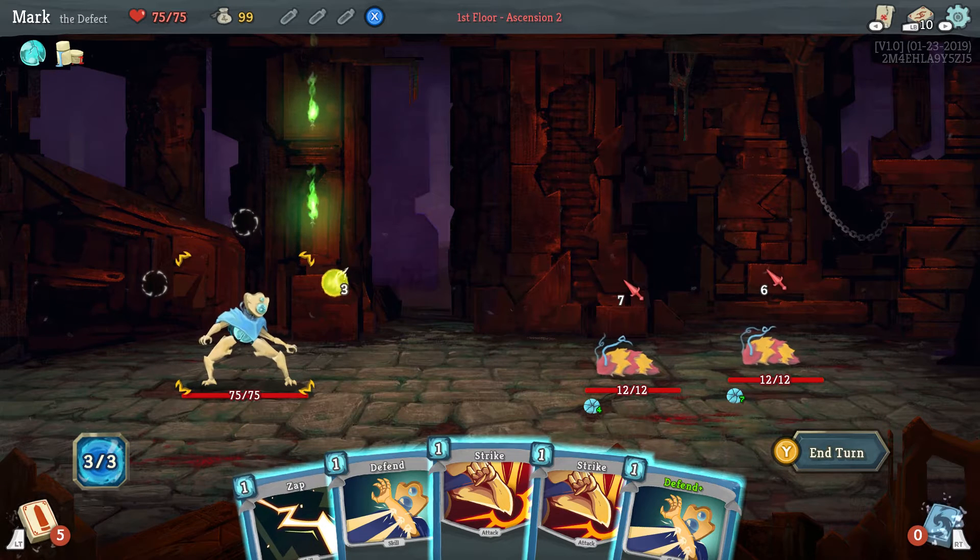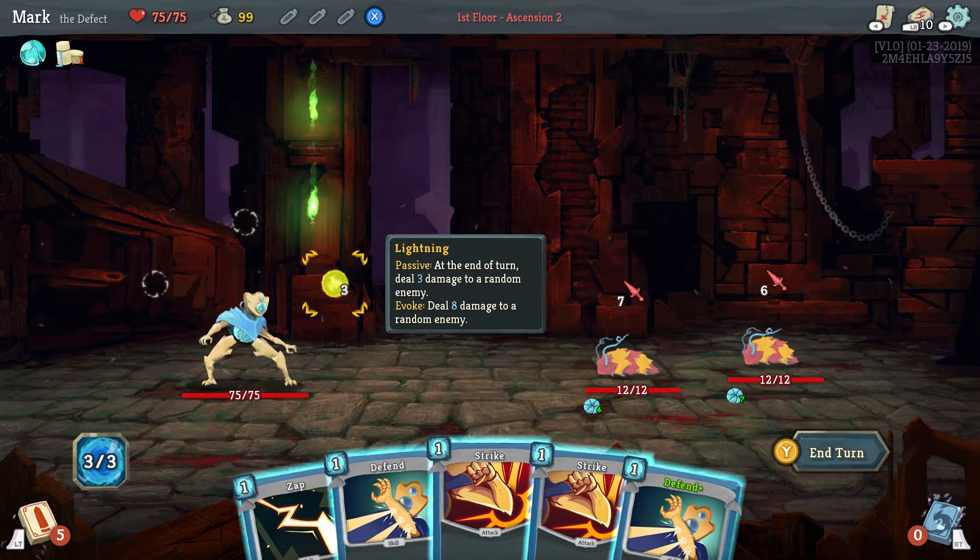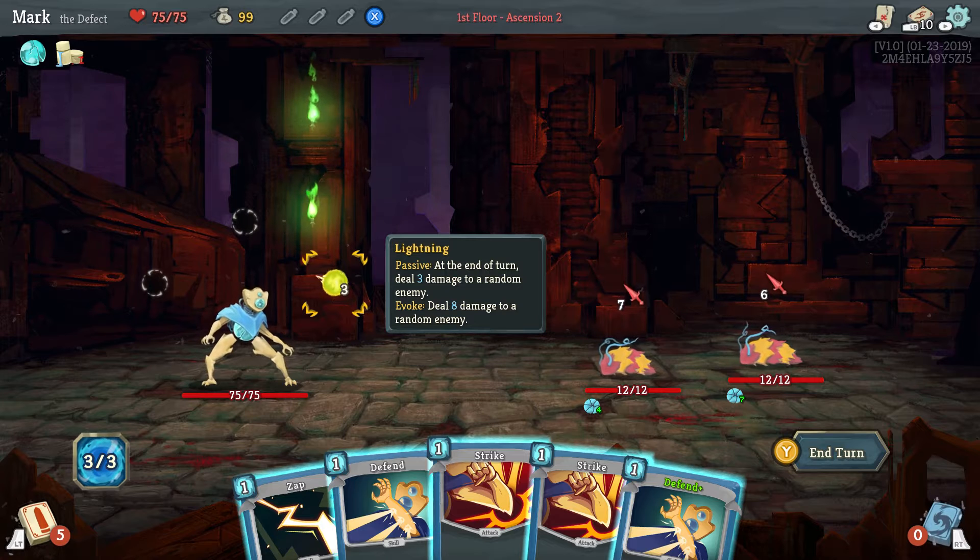Key to the defect play is his orbs. There are a bunch of different orbs and each of them has a passive ability and an ability when you evoke it. If you fill up your orb slots — you can see we have three orb slots — and you channel another orb, the first orb in the series gets evoked automatically. Orbs are nice because they're indirect damage, and their passive abilities are a good way to do damage without having to attack — sort of free damage.